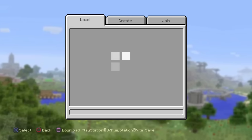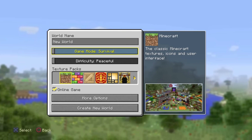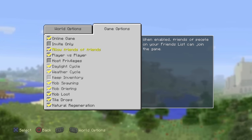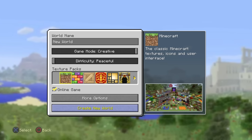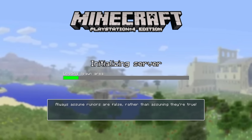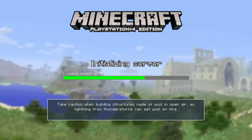So let's get into the glitch. First of all, I'm going to make a world — obviously pulling creative — I'm gonna put in host privileges, and let's create the world.